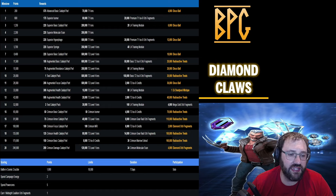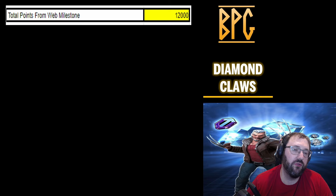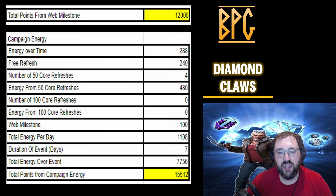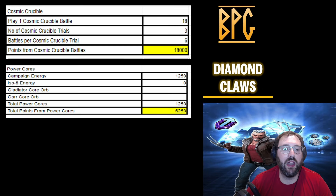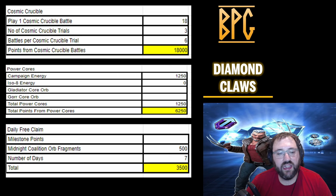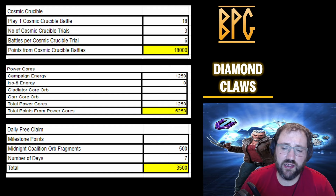You can get more if you've saved campaign energy or if you're going to core the Thor character orbs. The full math: 12,000 points from the web milestone, 15,512 from campaign energy with 450 core refreshes, 18,000 from Cosmic Crucible, 6,250 from 1,250 power cores spent, and 3,500 from the daily free claim of 500 Midnight Coalition orb fragments.